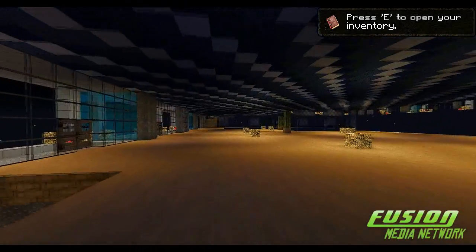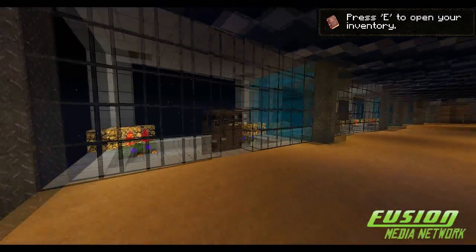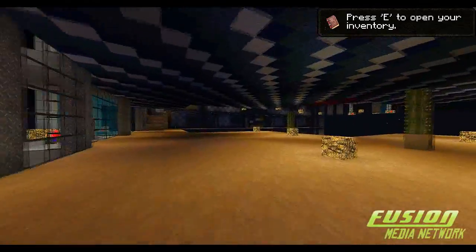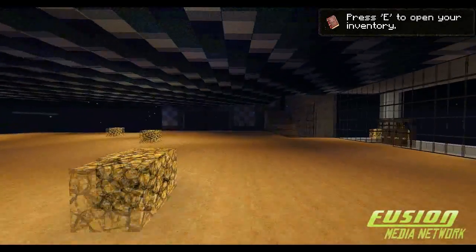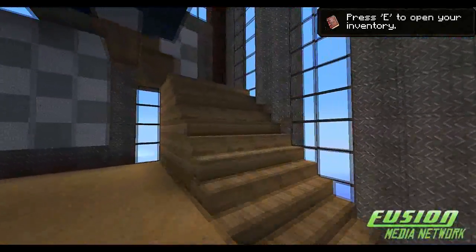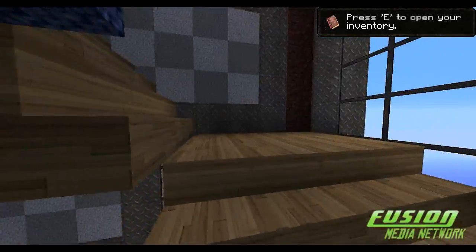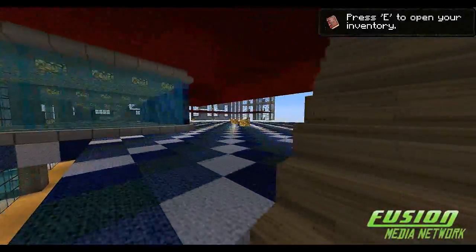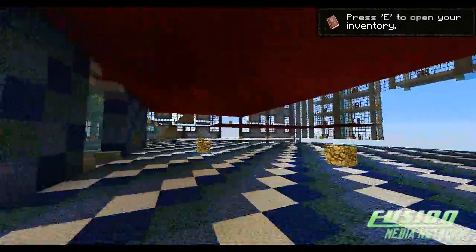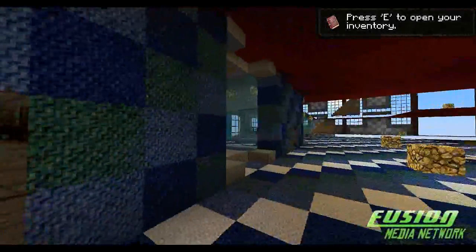The next floor has a desert-esque theme with some cacti in here — very nice. Which brings us to... I'm going to take a wild guess and say this is the water-themed level.